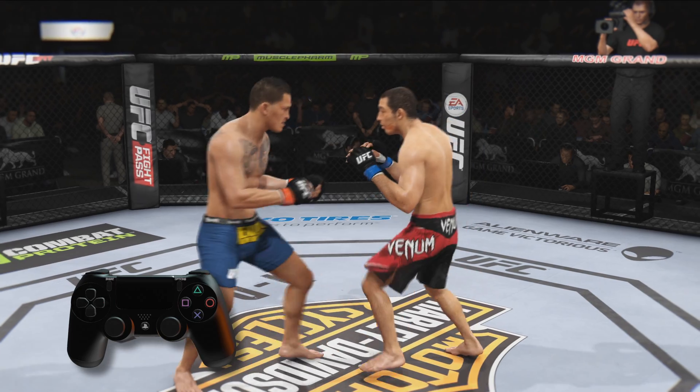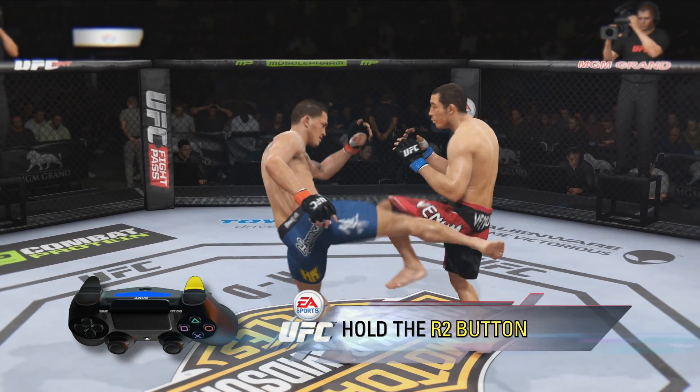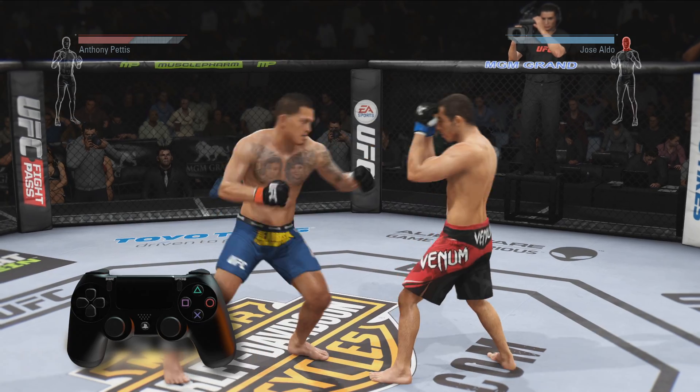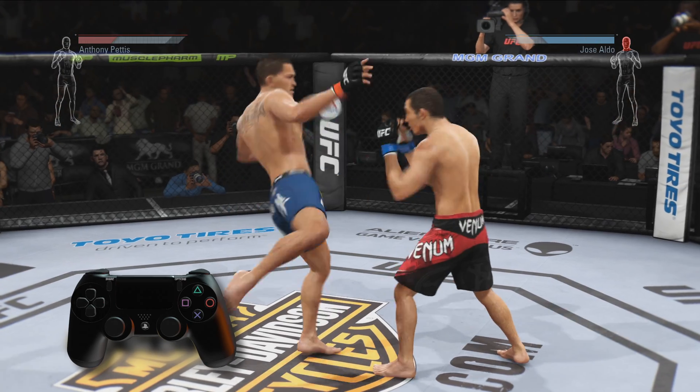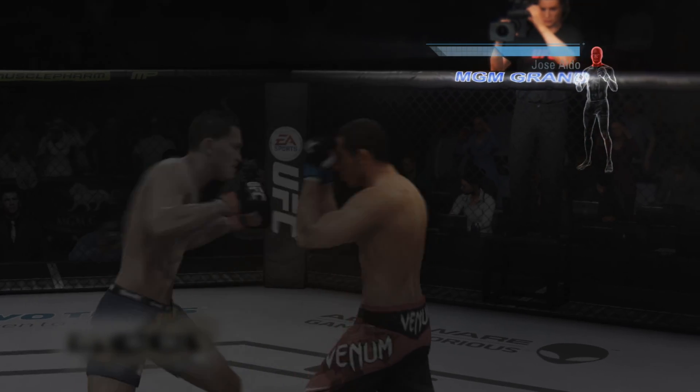You can block an opponent's attacks by holding the R2 button for a basic block. The basic block will protect the entire body, but will not absorb 100% of the damage. It will also become less effective if a fighter just continually holds the R2 button. Stamina will also regenerate slower when holding a basic block.